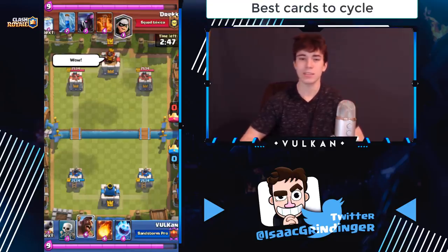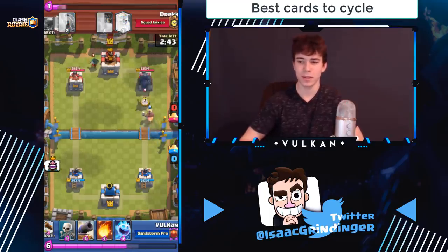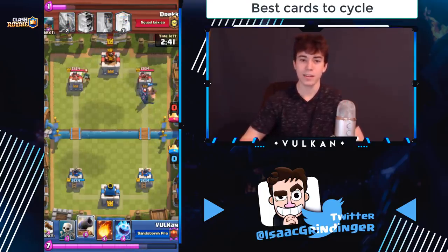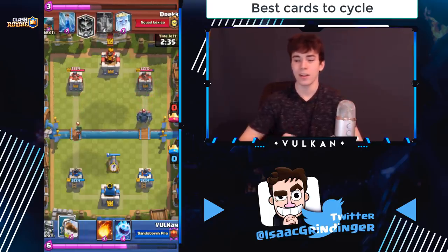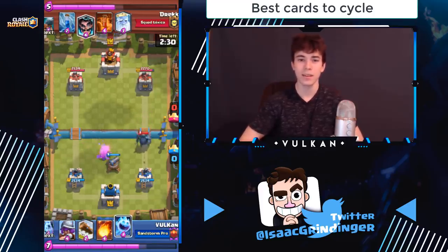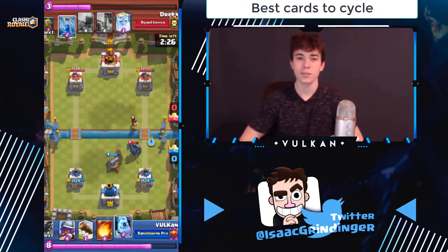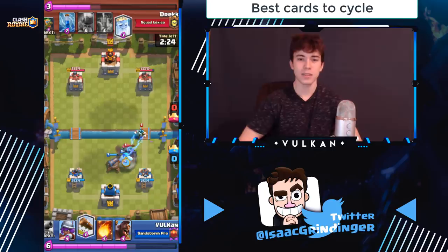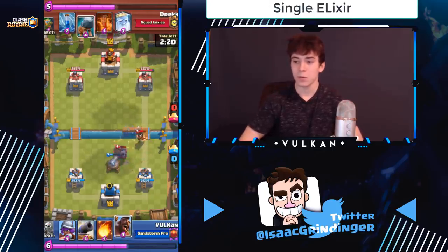The best cards to cycle: at the start of the game you want to go with your hog as the first play — nobody can argue that's a bad play. If you don't have hog in hand, cycle skeletons or ice spirit in the back. Be careful about cycling ice golem or log; if you have to, it's okay to cycle a log at the bridge or an ice golem in the back. Ice golem is a better card to cycle than log, but sometimes you just want to wait a couple seconds.